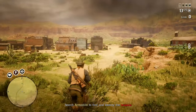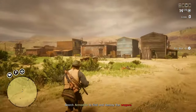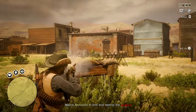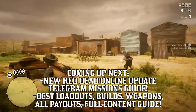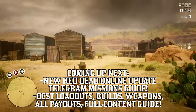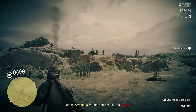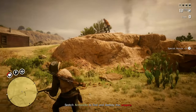You're also forced into free aim, which if you're used to auto aim and that's your preferred way of playing, this forced setting at the highest difficulty could throw you off a little bit. In this video, I'll be discussing my best tips for all of the new missions and walking you through each one as your ultimate guide for the new telegram missions added to Red Dead this week. We'll talk about general tips and payouts first, then move into the breakdown of how best to approach each mission.